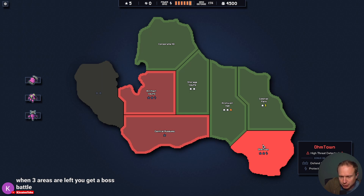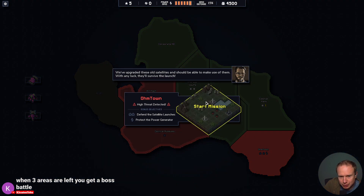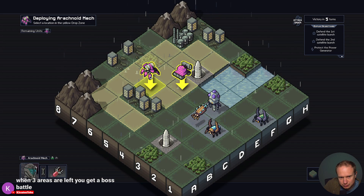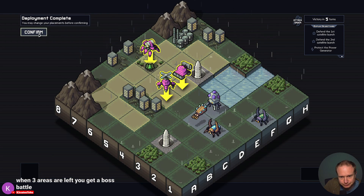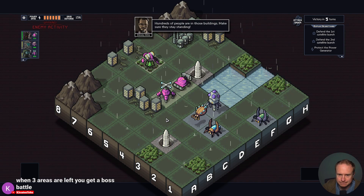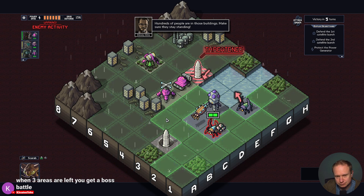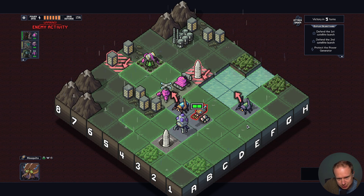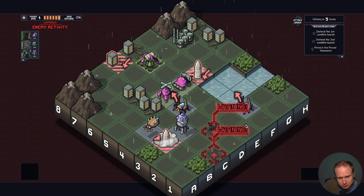When three areas are left, you get the boss. So this is our last one — do we risk the perfect on Ohm Town? Satellite launches have been pretty good to us and we have a lot of movement, so I think we might be able to do this. The problem is this guy's going to be really hard to stop this turn — well, maybe less than I expected.